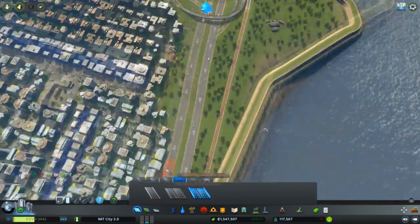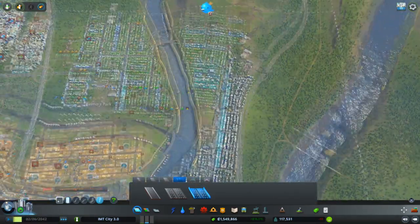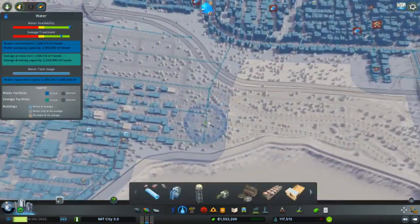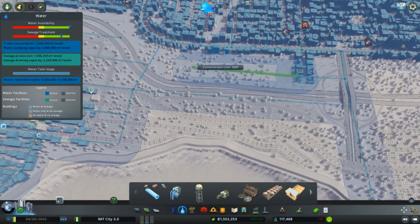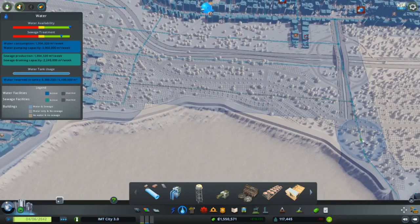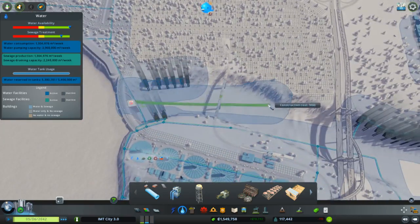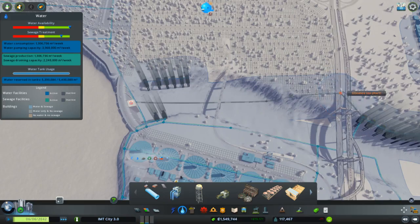We still have a lot of space — we can still expand. So we are not yet done with the city, which is good. What we can do now is make the water pipes, since citizens will need those when they start to move here. It seems like the road with the dam is also really working well, so that's going well.